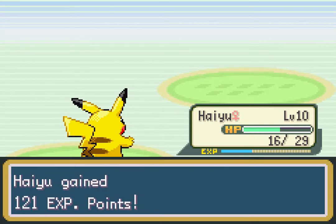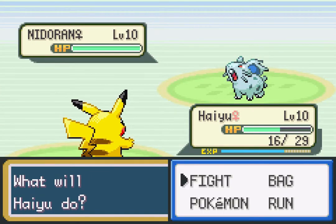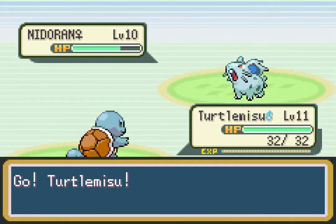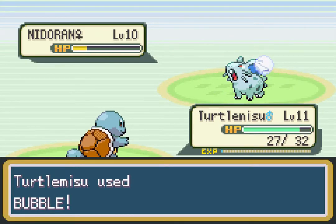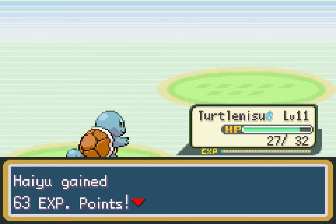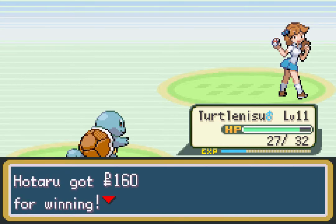Anyway, we took out a Raticate and caught a Nidoran. Another thing later generations added that Generation One didn't have is Pokemon genders. Each Pokemon has a gender now, but with Nidoran it's actually part of their name — back then having a specifically gendered Pokemon was their whole thing. Now they're still technically different Pokemon. What sort of animal is Nidoran? Hamsters, rabbits, mice — that kind of small mammal, but then they become like people in costumes.